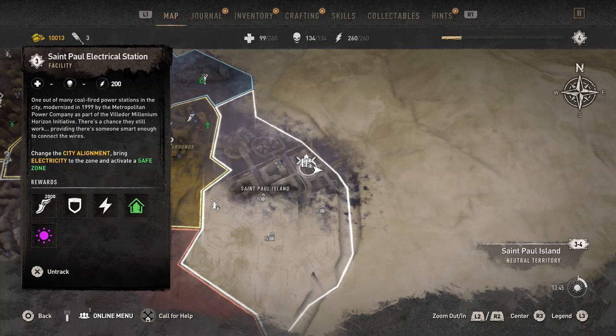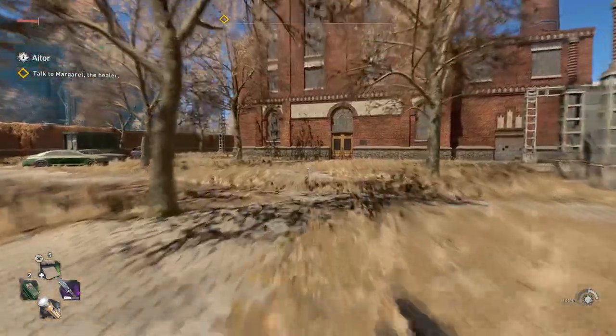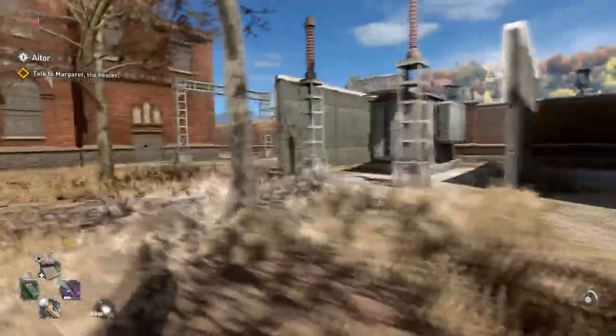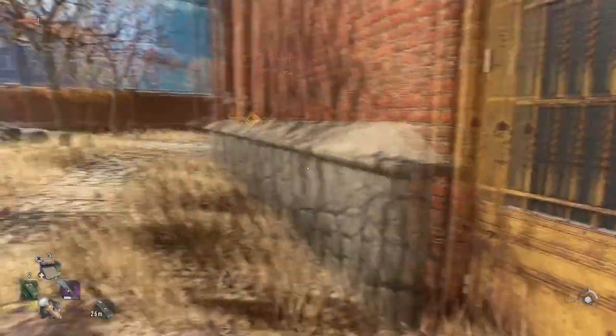Hello and welcome! This is the walkthrough for Sandpoll Electrical Station at Sandpoll Island. I'm just walking away from one of the collectibles — the graffiti — and we're trying to get inside.